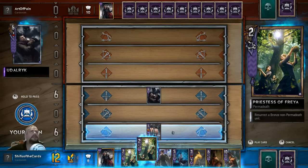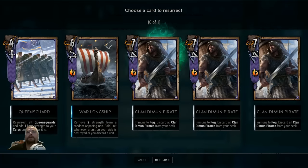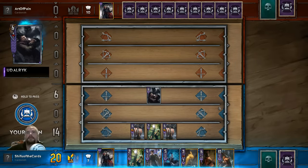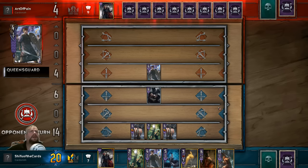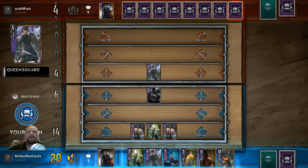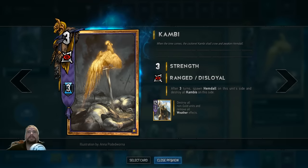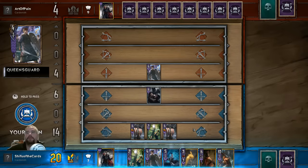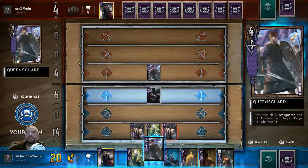Let's resurrect something. Let's resurrect one of these. Canny — what he does is he spawns Hemdall, and what it does is basically destroy their side of the board and your side of the board. But since you're Skellige you can bring everything back. I don't want to use the discard here yet, so we'll just do this.